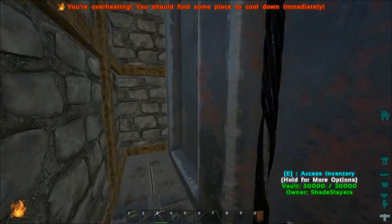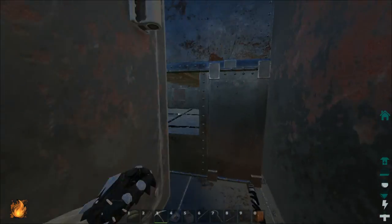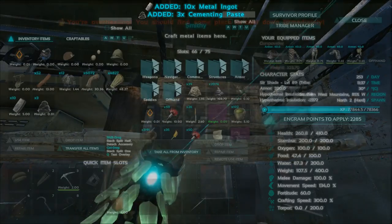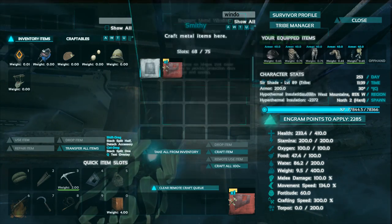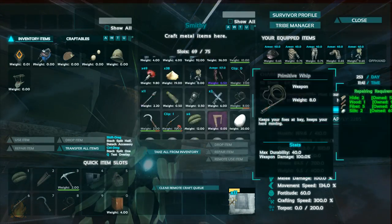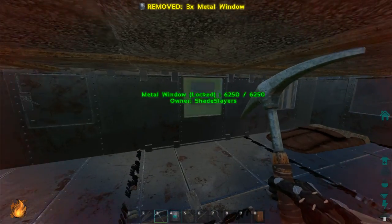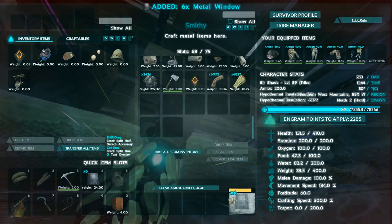Probably shouldn't have done that — yeah, definitely shouldn't have done that. Well, at least if people get here they can't get into my base, but I can't get back out. Demolish the window wall — there we go, had to be done. Let's make a whole bunch of windows. Make an extra because I am going to need them eventually. And then I'm just going to encase this last bit around here. This is so that if people manage to get into the base, they can't just immediately get the vaults.